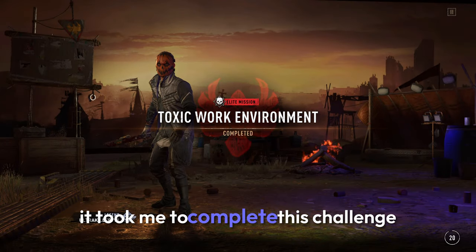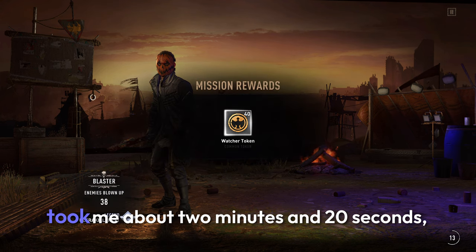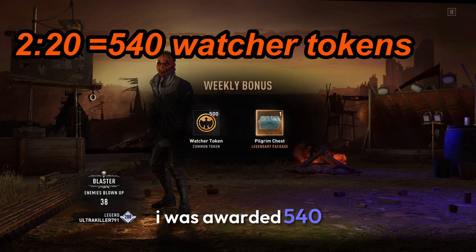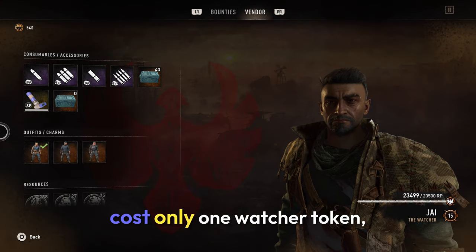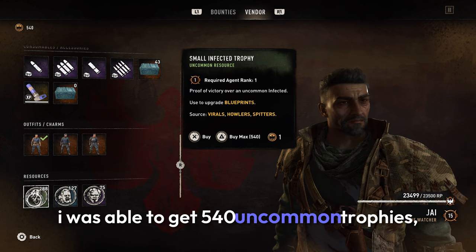The amount of time it took me to complete this challenge, from starting it all the way till I got the reward, was about two minutes and twenty seconds. When I completed this mission, I was awarded 540 watcher tokens. And because every uncommon trophy costs only one watcher token, I was able to get 540 uncommon trophies.